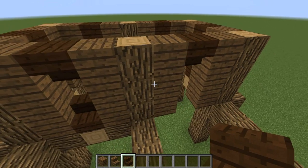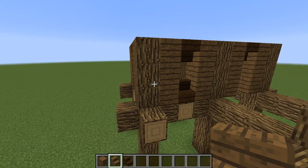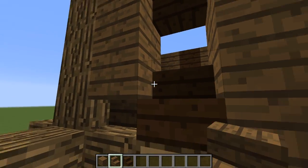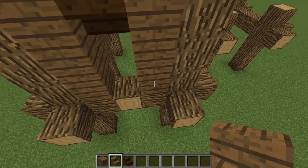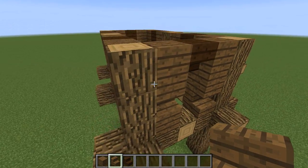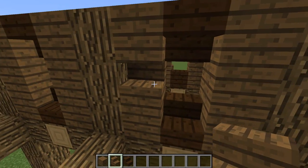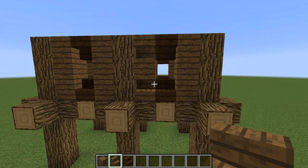This will be where you enter the build. We're gonna spice it up a little bit by using some spruce stairs — place them a little bit randomly around here. Try not to make any patterns, to make it look a little bit more worn down and rustic. Just kind of randomly place them around, making sure that where we're gonna have a window, you don't place one right next to it because the window won't connect to either side.